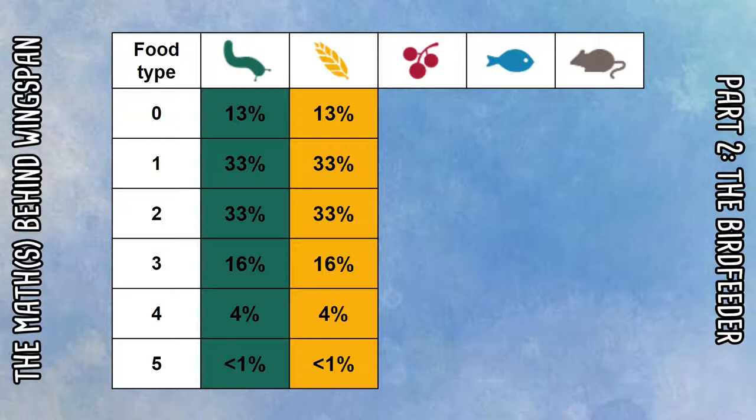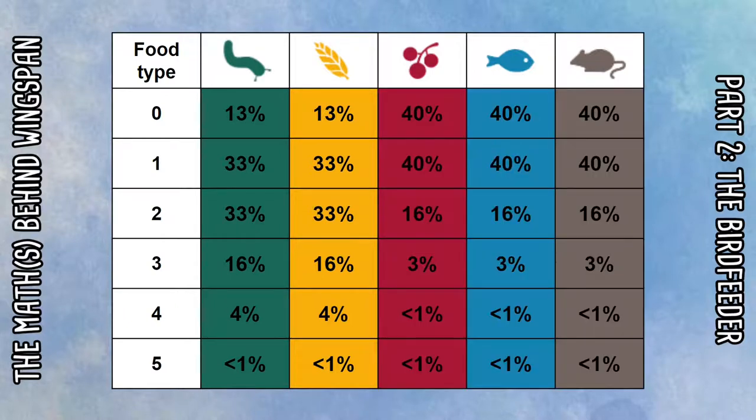From the breakdown, only 13% of the time you're not going to get any worms or seeds. Most of the time you're going to get either one or two — 33% of the time in each case — and then it tapers off as you get more. You've probably had a game where you get five worms or five seeds; it does happen but less than 1% of the time, so it's pretty unlikely and not something you can reliably expect when re-rolling the bird feeder.